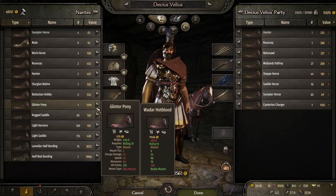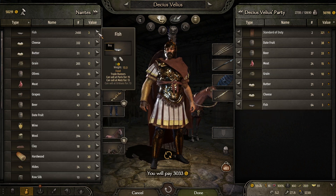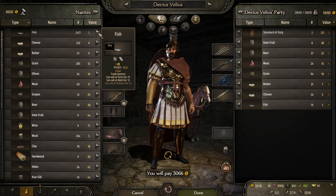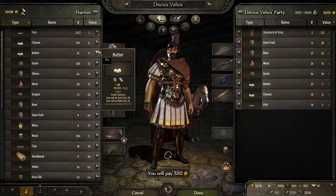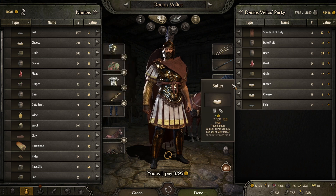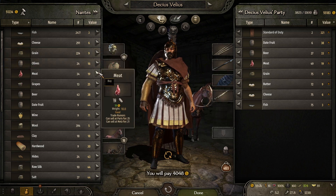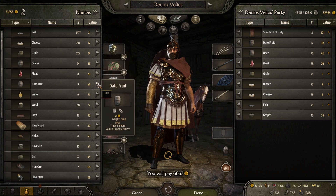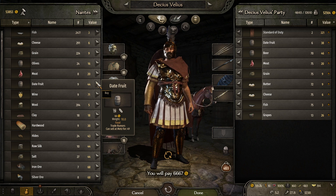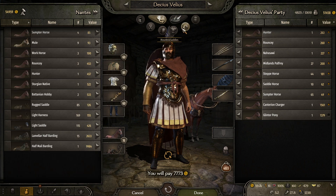Pretty much all of these provinces are filled with auxiliaries - not what I'm looking for. Probably not gonna be able to do much. Let's buy some supplies - I'm gonna go up to 75. Meat should go up to 75, beer is nearly there, date fruit and wine we'll just have to take as they are. We're gonna pay about 7 grand for that, that's fine.